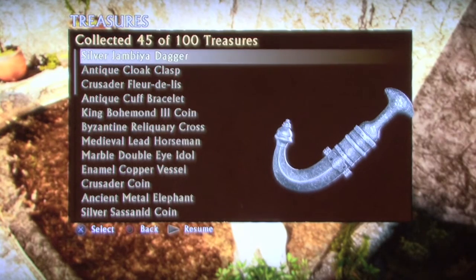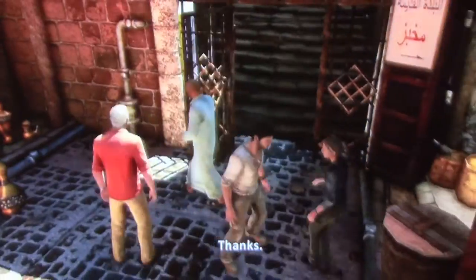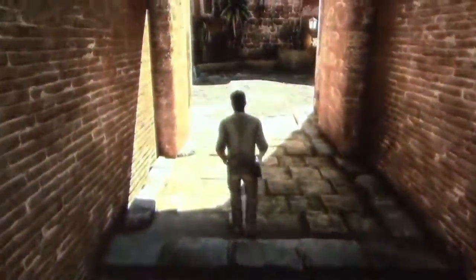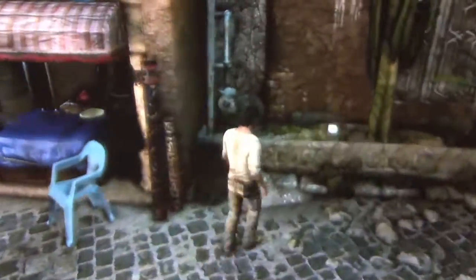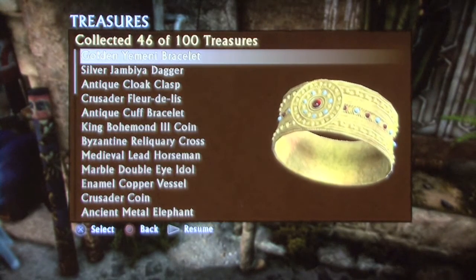Much like the one used by the killer in I Know What You Did Last Summer. Then you will come to a locked gate that Elena convinces the guy to unlock for you. I'd unlock a gate for Elena — she's kind of hot. After this, the next treasure is staring you right in the face. You just walk up and grab it. It is a golden Yemeni bracelet.